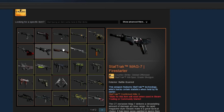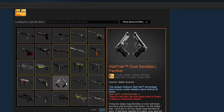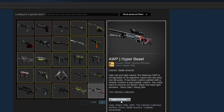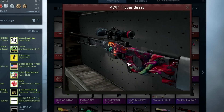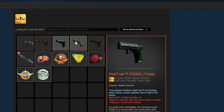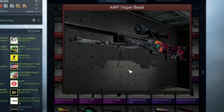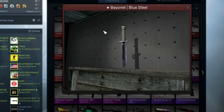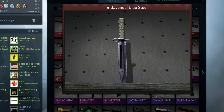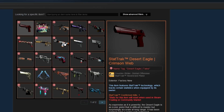This next loadout is another battle-scarred loadout, but the cool thing is most of the skins are either Souvenir or StatTrak — I haven't really seen anyone do that. Usually battle-scarred loadouts are just vanilla skins, but this guy's actually got a lot of souvenir stuff as well, which I thought was pretty sweet. He also has this knife that looks pretty cool because it's super purple because of how battle scarred it is — Blue Steels apparently get really purple as they get very battle scarred.